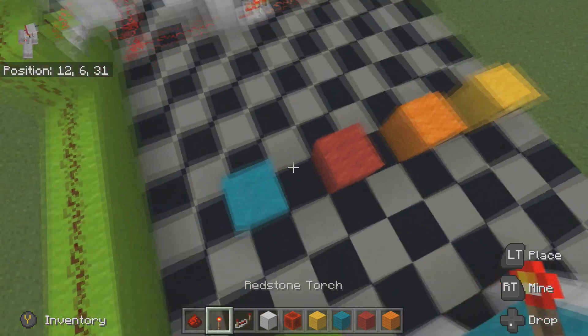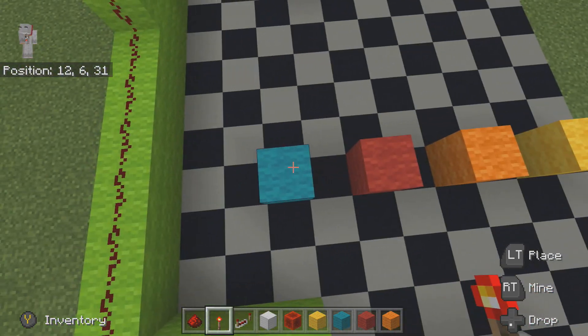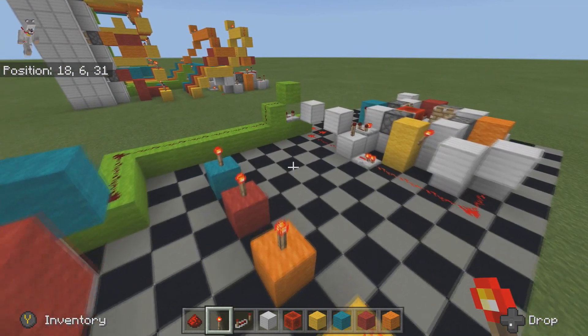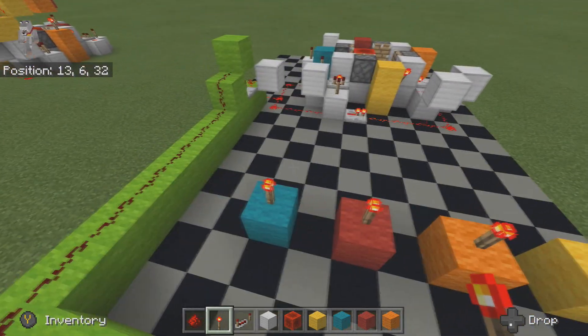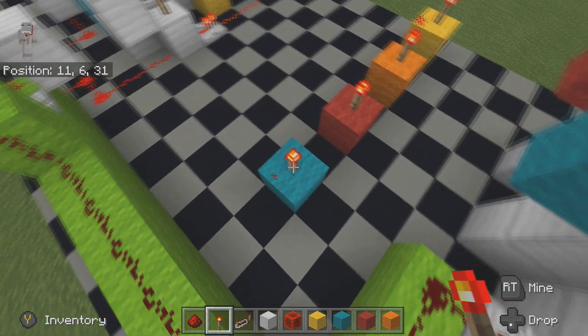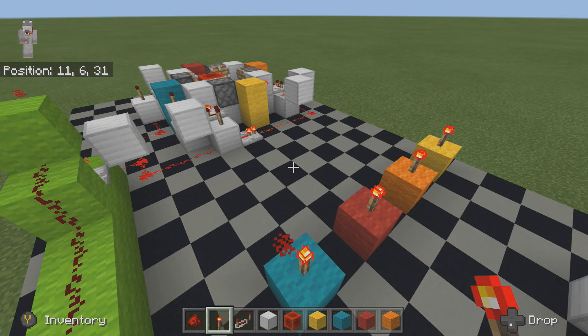Now what you want to do is come back to these blocks that we placed earlier and place a redstone torch on each one of them. The important thing is we want the one that's activated to be turned on.